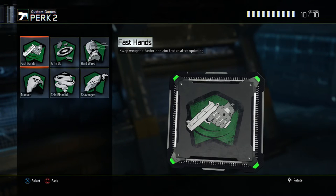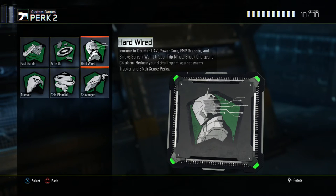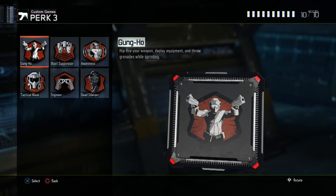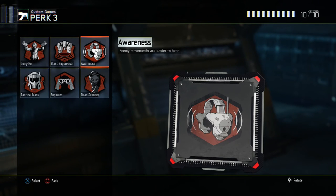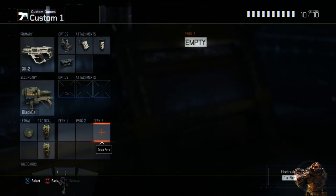For perk two, fast hands lets you swap weapons and aim faster while sprinting. Anti-up spawns you in with a starting bonus to your scorestreak indicator, which is good if you want scorestreaks quicker. You can also run hardwired, tracker, cold-blooded, or scavenger. For perk three, I'd recommend blast suppressor so you don't show up on the mini-map while thrusting, or awareness. I usually recommend blast suppressor to all my subscribers.